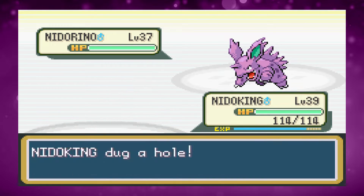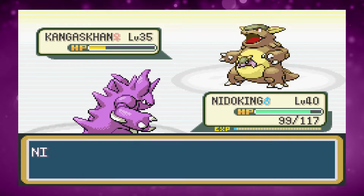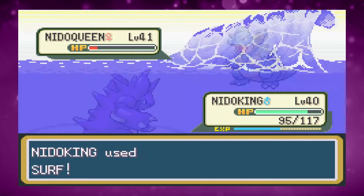We then have another rival fight, but Nidoking has such a diverse movepool by now that we absolutely sweep past every one of his Pokemon. He barely manages to do 20 damage to us.